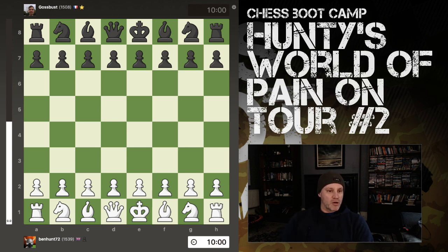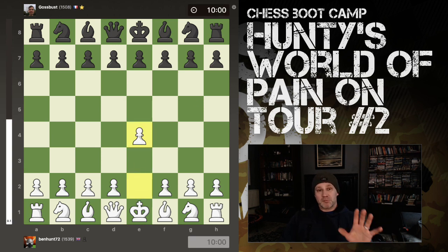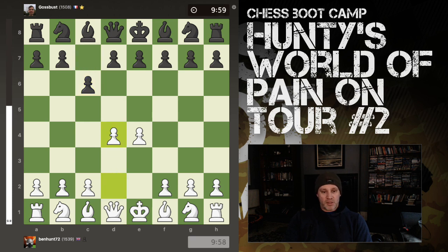So let's enjoy ourselves. Opponent here is Gossbust from France, I believe. It's 1500 nod rapid, a 10 minute no increment. Incidentally, I have to say, Gossbust did not play inaccurately in this game. But the problem is, very often you can play a very accurate game from a bad position and still get your ass handed to you. So we have the Caro-Kann, and at this point I'm going to mate you in nine moves with my favorite trap. That's probably my favorite trap of all.